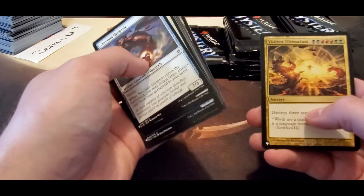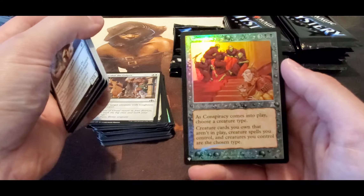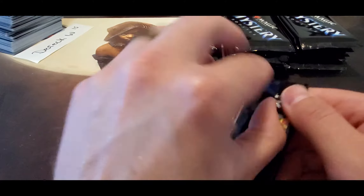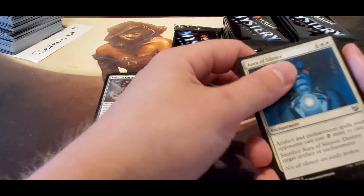And then in one of them — Violent Ultimatum, Savage Knuckle Blade again, and a Foil Conspiracy with the cool artwork. I think the very first box I opened I pulled two Mana Crypts, and it had Demonic Tutors and stuff in it — it was a crazy box.